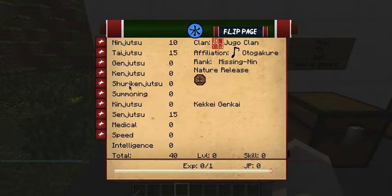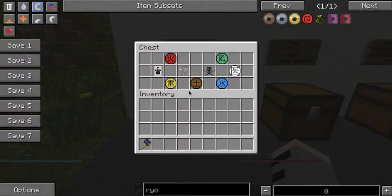Shuriken Jutsu is what it sounds like — for things like shurikens and kunai. If you don't have enough Shuriken Jutsu, you cannot throw a kunai or shuriken. Summoning is what it sounds like. Kinjutsu is for forbidden jutsus or Tailed Beasts. Senjutsu covers curse marks and Sage modes. Medical affects your health. Speed is what it sounds like. I will make another video going over all the moves in all five nature releases and the Ken, Med, and Tai trees.